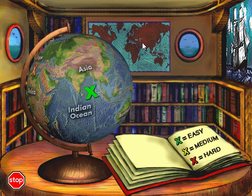To start, choose an X on the globe. Green Xs are easiest, yellow ones are medium, and red ones are the hardest.